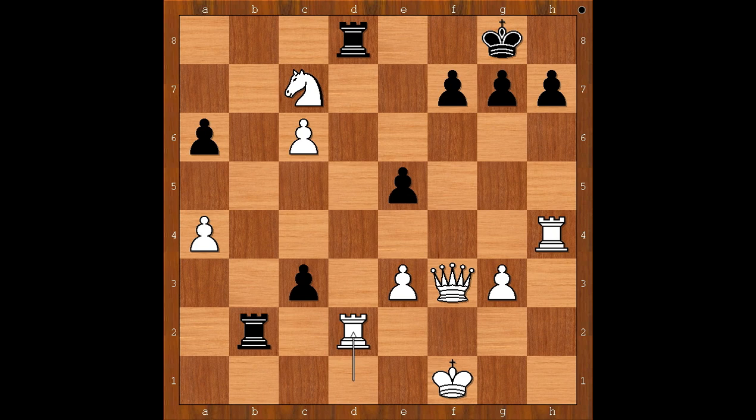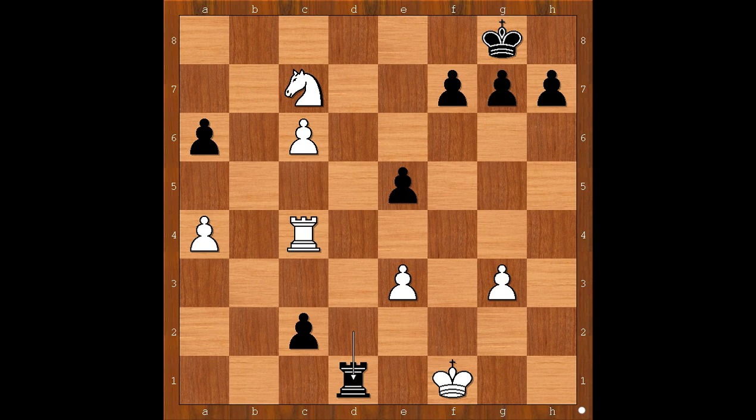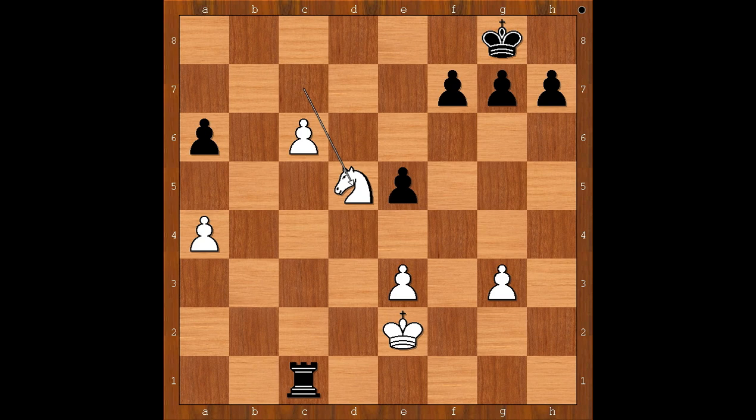White to move. Knight to d5. If rook takes on d2, then rook takes rook. Rook from d takes on d2 with a deadly threat. Rook to b1 check. If king goes to g1, then rook to b1 check, queen to f1, rook takes queen check, king takes rook, c2, rook to c4, rook to d1 check, king to e2, pawn is pushed and promoted to queen. Rook takes queen, rook takes rook, knight to d5.